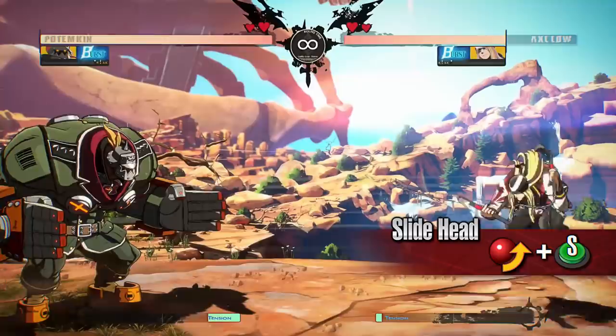Slide Head. Potemkin slams the ground, sending a low, blockable quake that travels fullscreen. It is a great move to use as a deterrence at a distance.